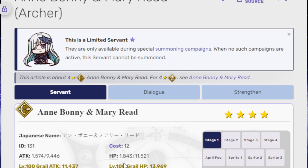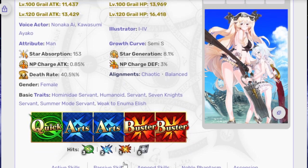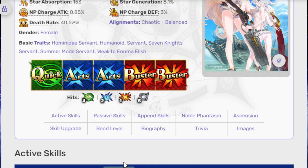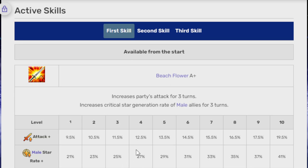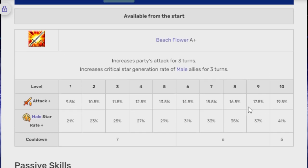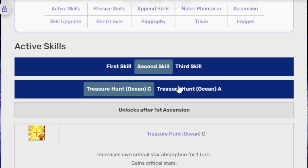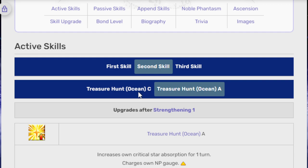Next, here's a unit I know, because I pulled these back when they first released — Anne Bonny and Mary Read, the summer version. And the last time I talked about these units, I got it wrong that they were limited, because I got confused with the writer version that was not summer. But I'm not wrong about this: both of these versions are bad. She has Beach Flower A+, which is an increase to party attack and male allies' crit star generation — 19.5% and 41% male. The reason these numbers are funky-looking is because it's a year one unit.